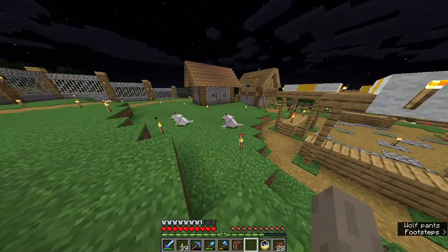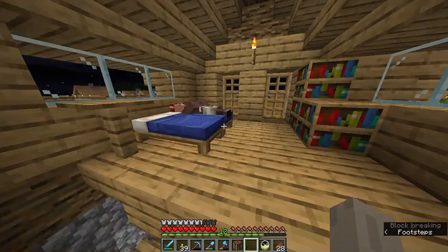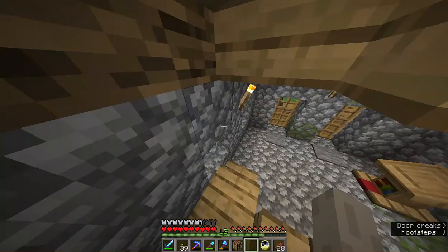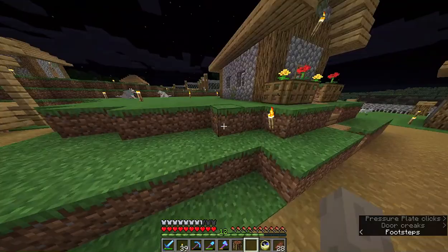There's the dog's little market area, and here's the librarian's house. He's got a nice little living area and a balcony up top. Then in the basement we've got the enchantment table and the grindstone — a nice little setup.